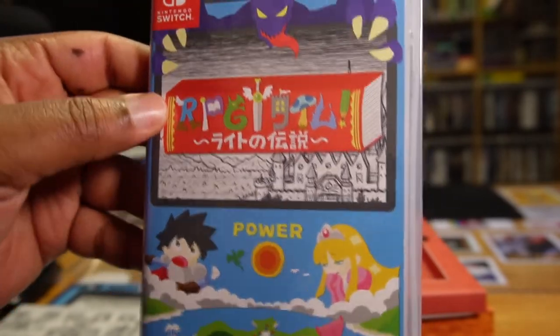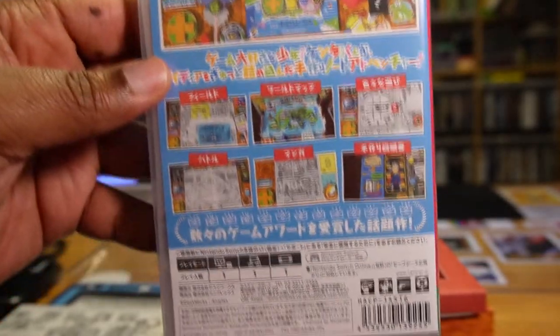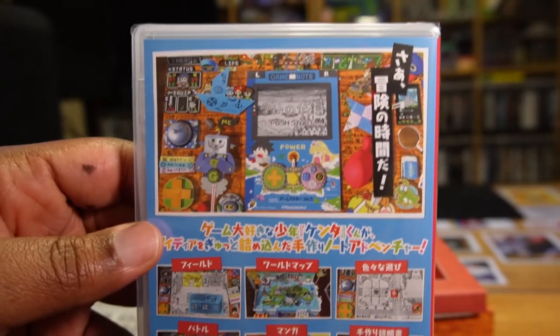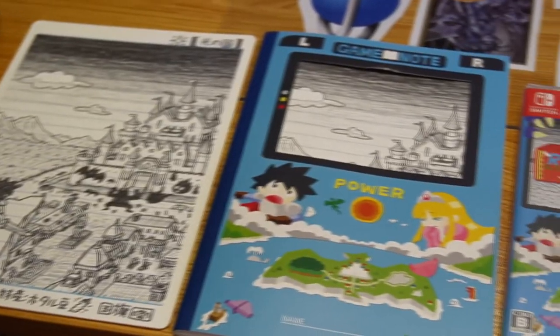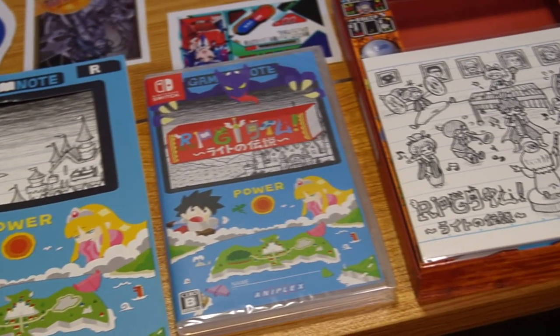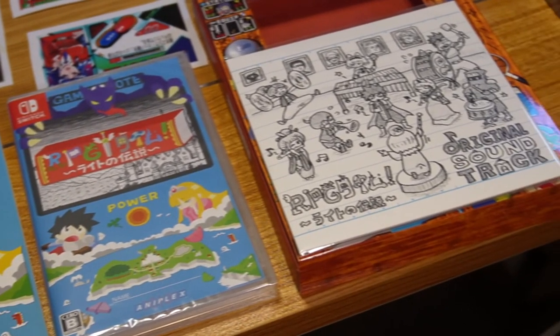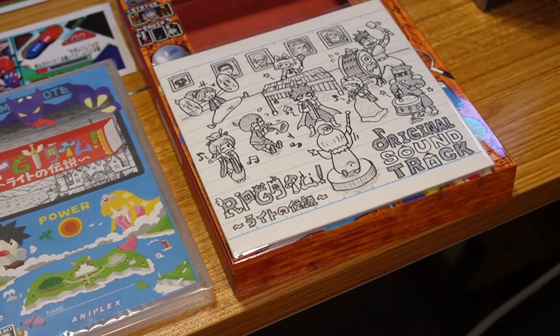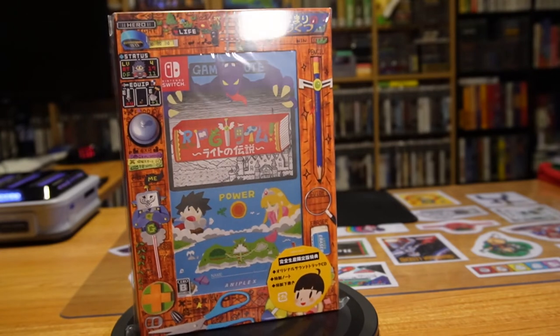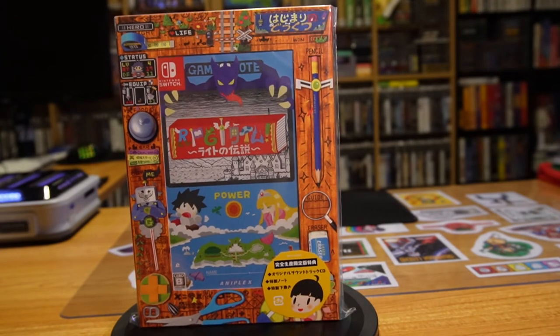I kind of hope this game gets an actual Western release so the box art and everything is in English, but I also really like this Japanese art. Here's everything we got in the limited edition laid out on the table. And that'll do it for our unboxing — hope you enjoyed it, hope you enjoy this game at some point, and thanks for watching.